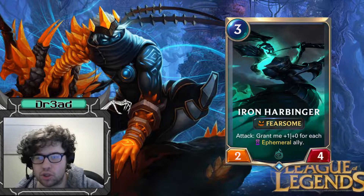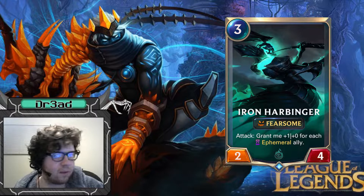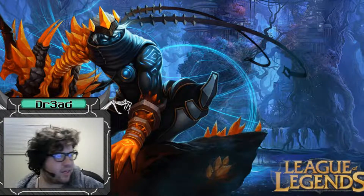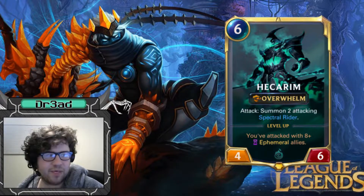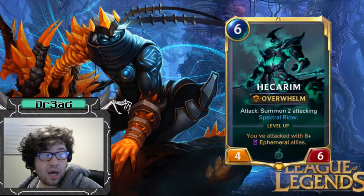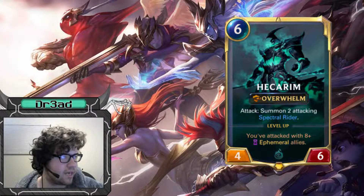Honorable mentions: Silent Shadow Seer — I believe this card has potential, I just don't have the cards for it. Iron Harbinger — right now I'm running triple Scaled Snappers in the deck. I would be running triple Iron Harbingers if not for being restricted on wildcards, so I would definitely use it in that spot. I've been surprised at this deck's performance because it's been trash 90% of the time with all the other variants I've tried, even the great white shark variant that Swim made.